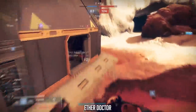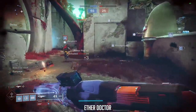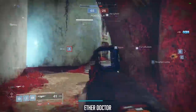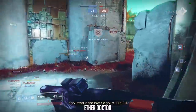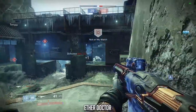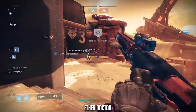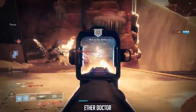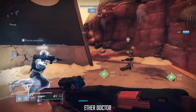The great thing about the Ether Doctor is you have a choice between sights and scopes, which gives you great variety when looking at range options. The middle column perks give you great stability intrinsically on the weapon — things like Zen Moment, Tap the Trigger, and Dynamic Sway Reduction. If you can get a good combination of those plus Ricochet Rounds and maybe even a range masterwork, you pretty much have a top-tier weapon that will be lethal inside the Crucible.